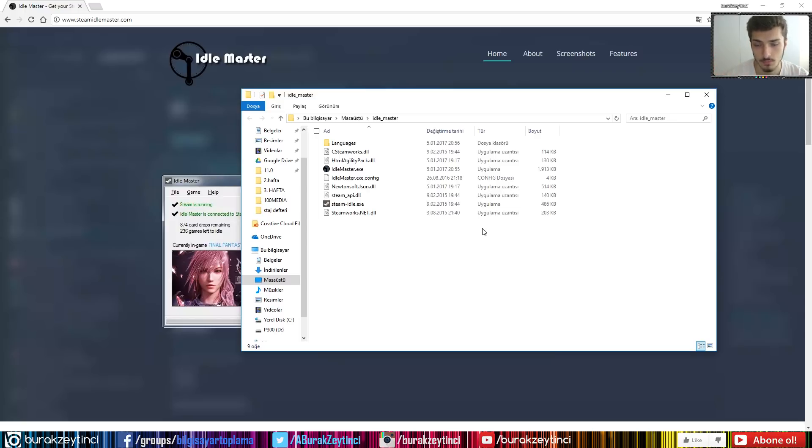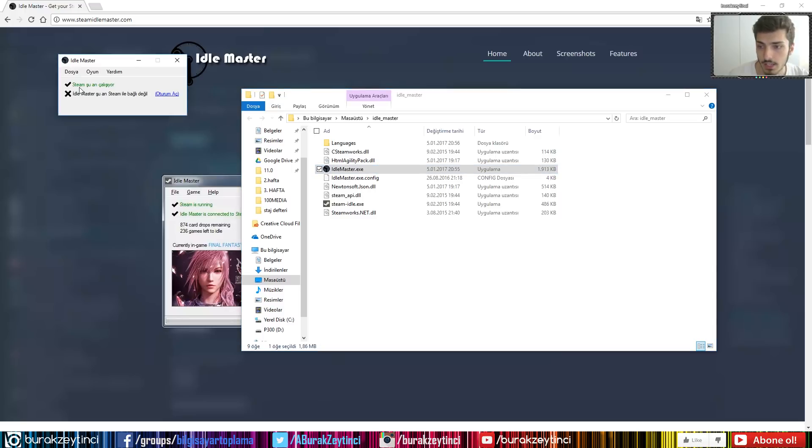What does it mean? If you have 100 games and about 400 trading cards waiting to drop, if you try to drop them manually — downloading the game, playing the game — it can take months or years. But if you just download this program and let it run for days, it takes about five to six days. However, if you use my fast method, you can drop all of them in just five or six hours. I'm talking about 400 steam trading cards — that's good money.